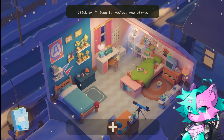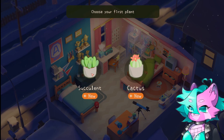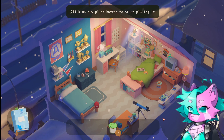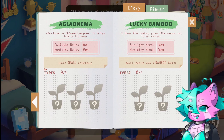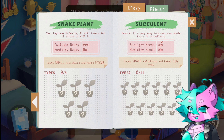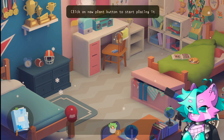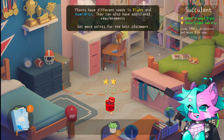I guess first we get to click the plus. Where shall we put this little one? Let's try our plant book for succulents. Cactus, spicus, pothos — okay, succulent. Beware, it's very easy to cover your whole house in succulents. Needs no sunlight, needs no humidity, loves small neighbors and hates big ones. Plants have different needs for light and humidity — they can also have additional requirements. Get more points for the best placement.